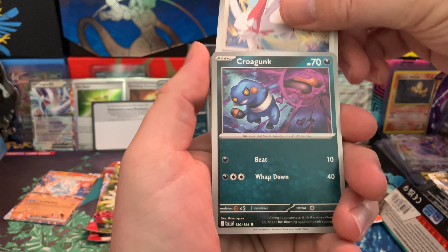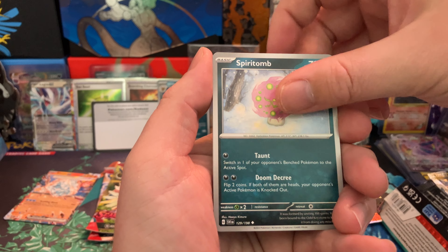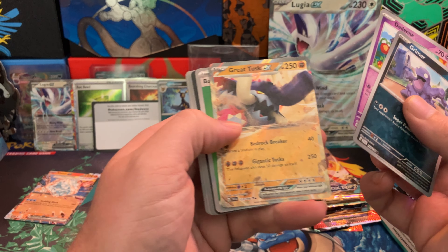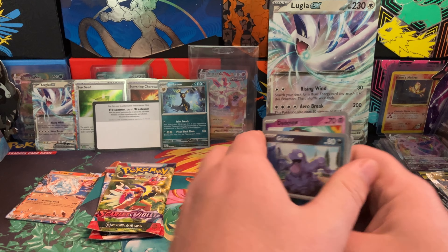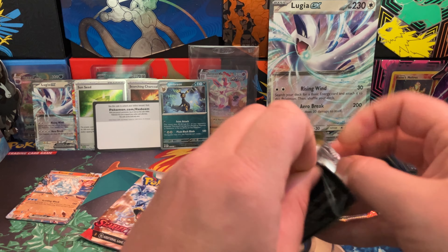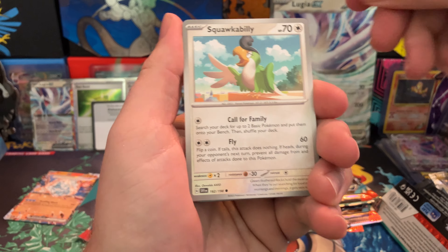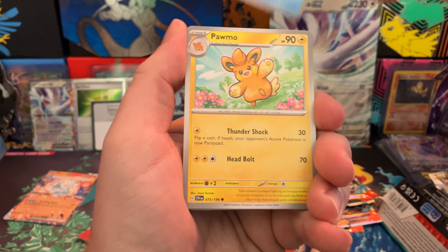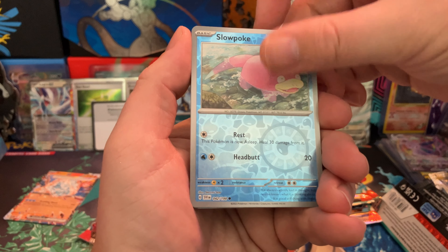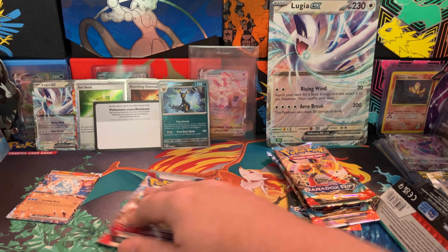Watril, Zangoose, Crogonk, Dedenne, Oinkloin, Spiritomb, an Ultra Ball, Grimer, and a Great Tusk EX. I never thought I was going to pick this up when it first came out. I don't know why I felt the urge to pick it up, but I did. Tent security, Slowpoke reverse, Magnemite reverse, and nothing.